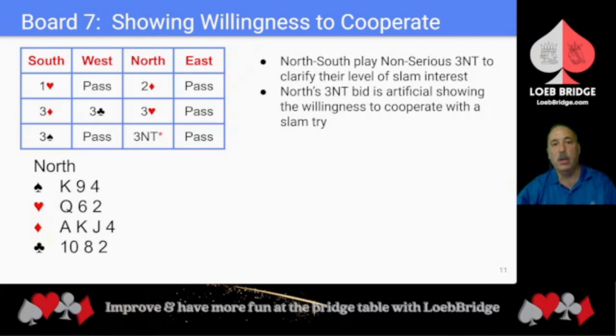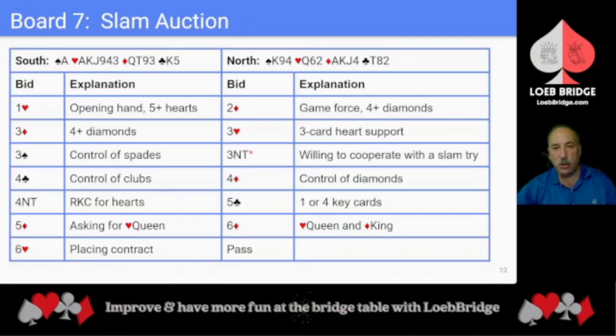Playing non-serious 3NT, North's 3NT bid is artificial and says they are willing to cooperate with a slam try. South's 4 club bid shows a club control — 1st or 2nd round. North cooperates by showing their diamond control. South asks for key cards playing 1430 responses. North's 5 club bid shows 1 or 4 key cards. South asks for the heart queen. North's 6 diamond bid shows the heart queen and the diamond king. South places the contract in 6 hearts.